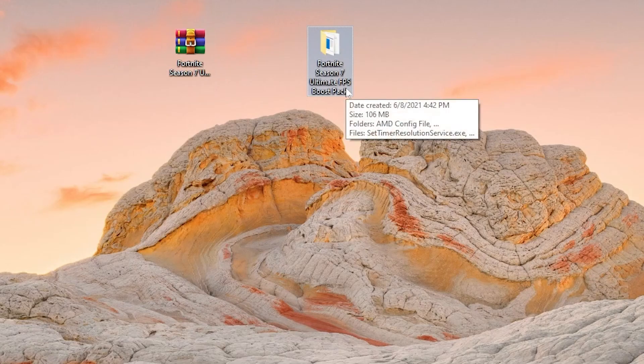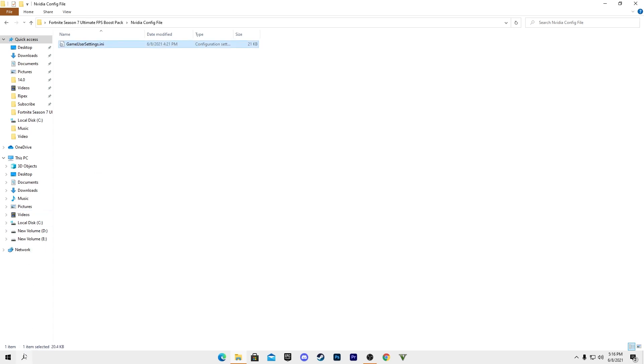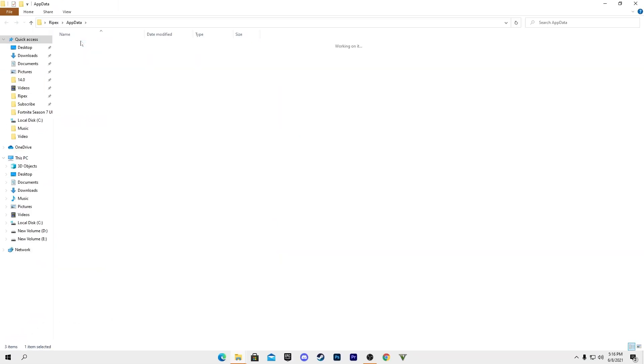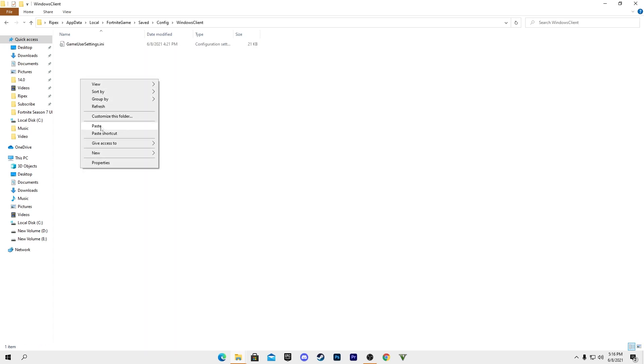Open that folder. Inside you'll find a config file for AMD and one for Nvidia. Since I have Nvidia, I'll go with that one. Open the Nvidia settings — here is the GameUserSettings file for Fortnite. Copy this file, open the Run dialog, type 'appdata', press OK, navigate to Local, then the Fortnite, Games, Saved, Config, WindowsClient folder, and paste the file there, replacing the existing one.